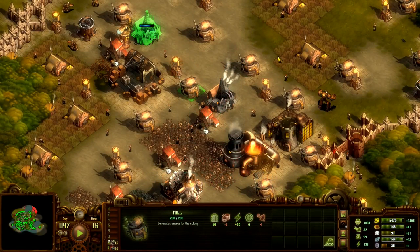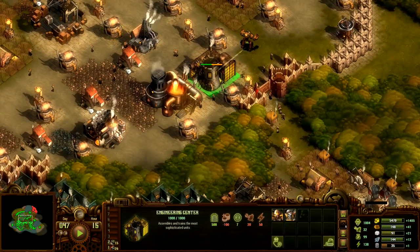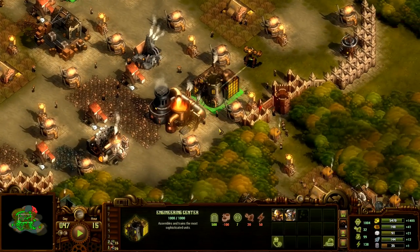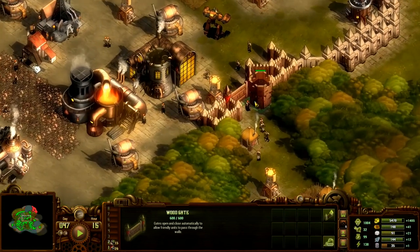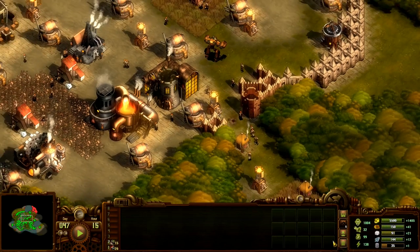Hi everyone and welcome back to some more The Arbilions. We are on day 47 and it's going quite well. We are about to finish another oil platform. Let's remove this gate right here because units keep getting stuck on it. There we go, that shouldn't be a problem anymore.